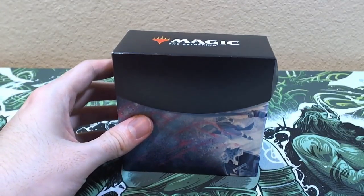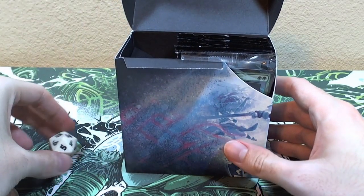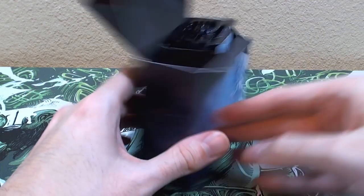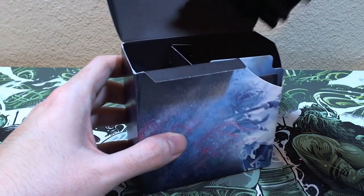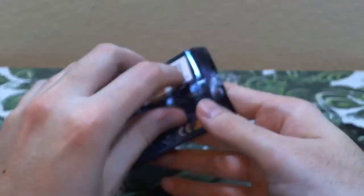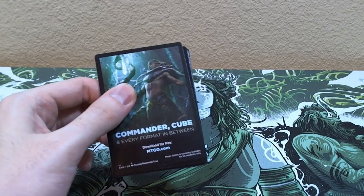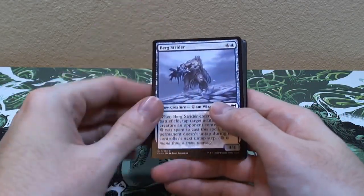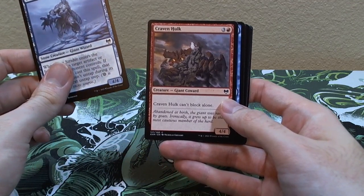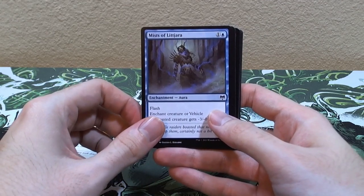Remember, with these pre-release packs, not only do we get a dice in each of them, but we also get a special pre-release card. We'll put the pre-release cards off to the side and open those at the very end of the video. Pack one: there are some pretty good planeswalkers in this new set, a lot of good saga cards have made a return, along with snow islands and stuff. We got Bird Strider, Craven Hulk.